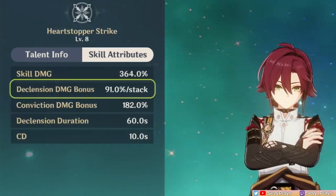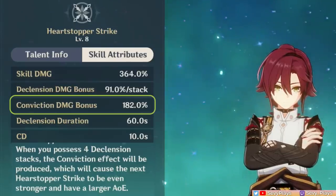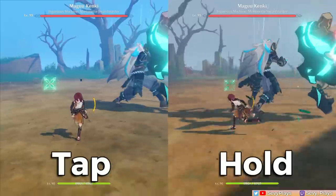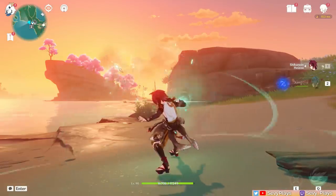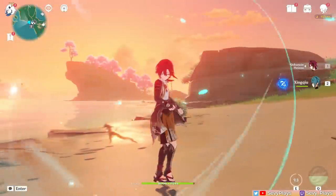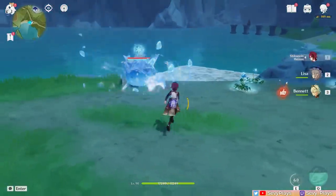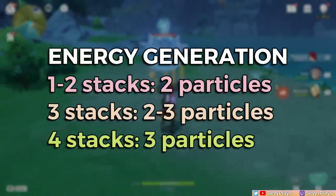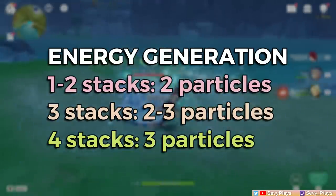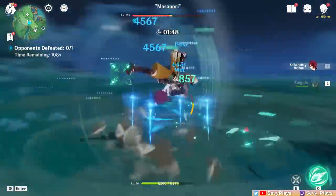The more declension stacks your skill consumes, the more damage gets added per stack, as you can see in his talent multipliers. Additionally, if you have 4 stacks, he gets a conviction damage bonus on top of the 4 damage bonus stacks. Whether you tap or hold the skill, both do the same damage based on stacks consumed — the only difference is that hold will charge up stacks if you don't have max stacks yet. His energy particle generation also favors max stacks: at 1-2 stacks he generates 2 particles, at 3 stacks either 2 or 3, but using 4 stacks guarantees 3 particles.